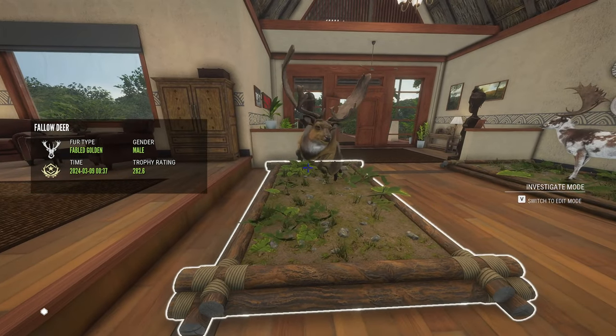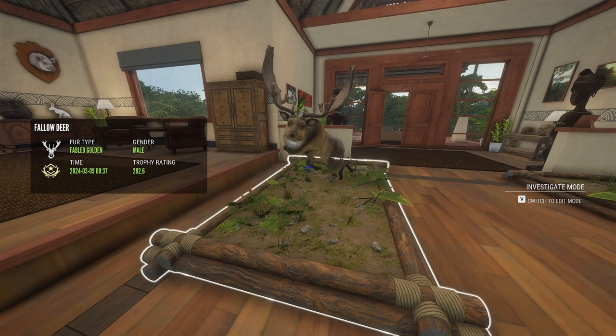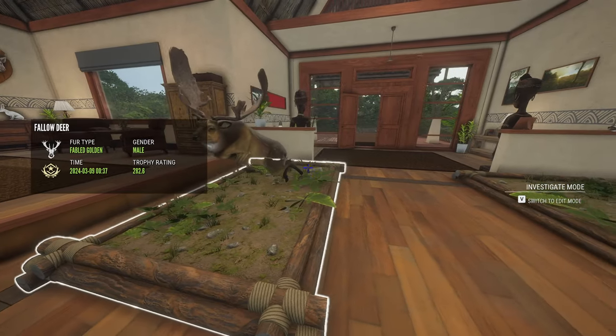Here's my Great One Fallow Deer. I got him on March 9th at 12:37 AM. He scored 282.6. He's a Fable Golden.